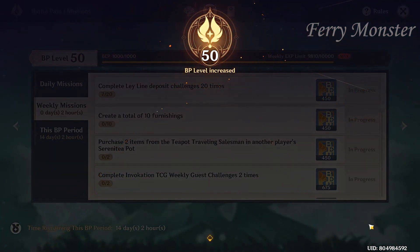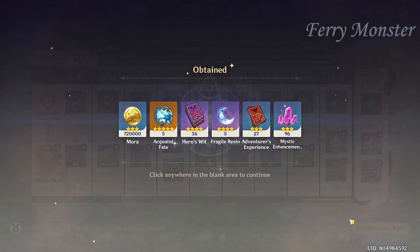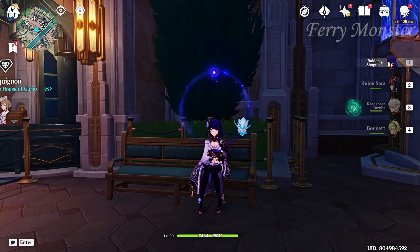Climb out — nice. Climb out — nice. Okay, now go to gacha.